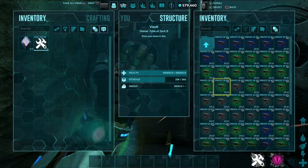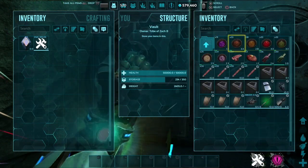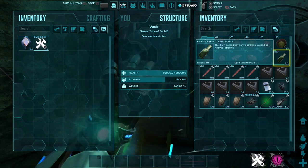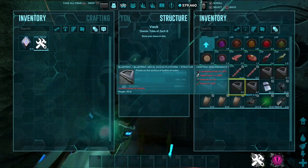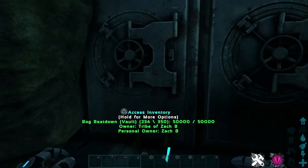In the miscellaneous category we've got all our soups, stews, chowders, and tartars. We did get some medical brews and energy brews, and a bunch of glow sticks as well. For some reason I also got a ton of metal blueprints, and some shields — nothing crazy.